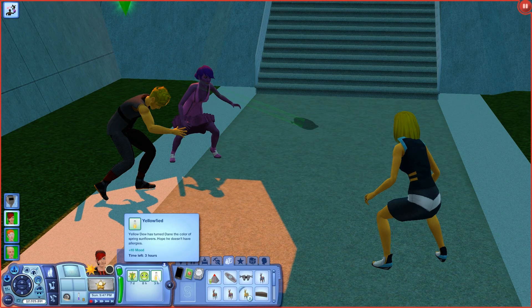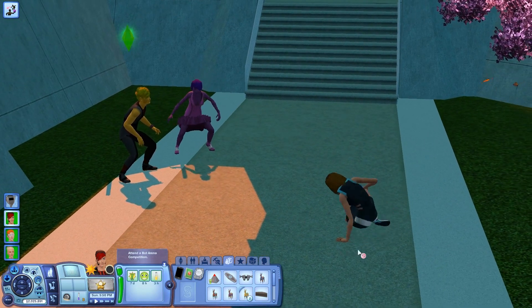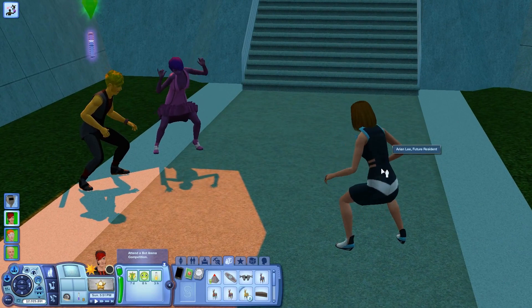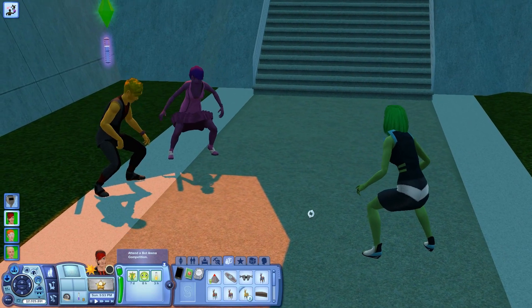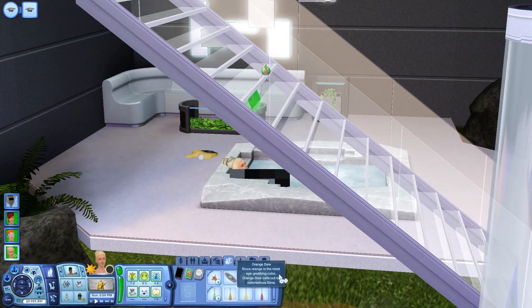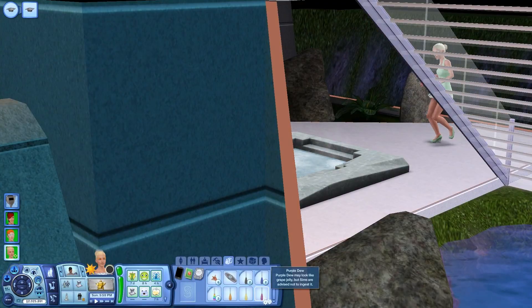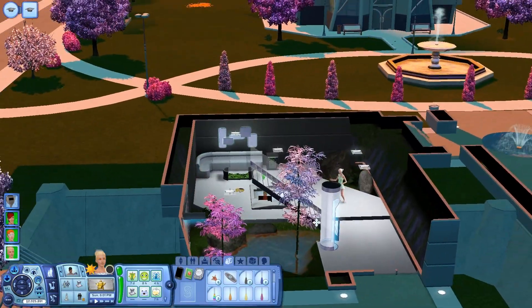Let's see what this says before he throws that — yellow-fied. Yellow dew has turned him the color of spring sunflowers. Hope he doesn't have allergies. Orion Lee — I'm sorry, I turned you green. You like the green color? What did Hadley get? Ooh, purple dew! Purple dew may look like grape jelly, but sims are advised not to ingest it.